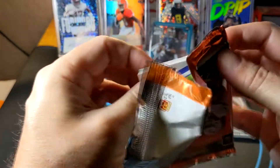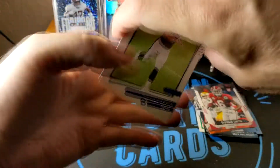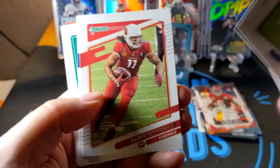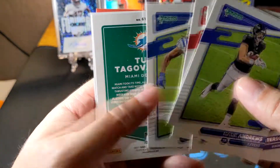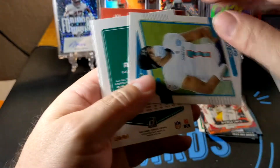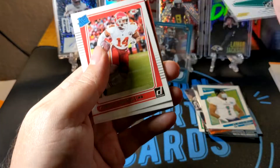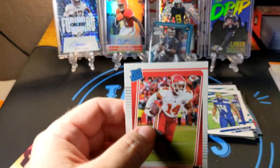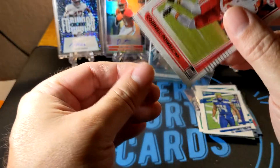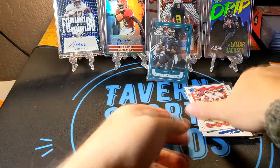Last pack — 2021 Donruss. Let's see if we can get something really hot. I've opened a fair amount of Donruss and gotten a few nice cards. We got Mark Andrews, Patrick Peterson, Ty Hilton — and that's a PC card with the alternate picture — Aaron Rodgers, DK Metcalf with a parallel alternate as well, and Cornell Powell. I think I've gotten Cornell Powell rookies multiple times, I even have two of his autos. Could have been better but we got a couple of nice cards.